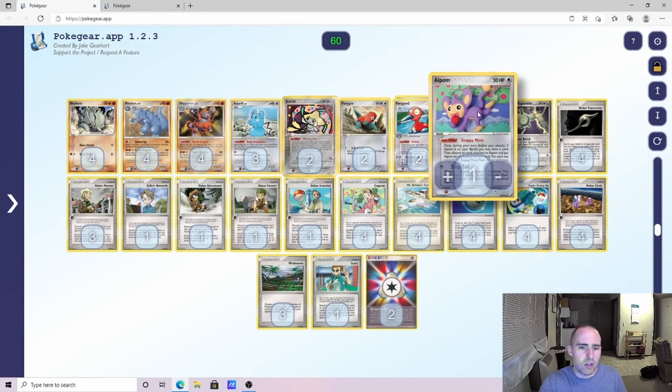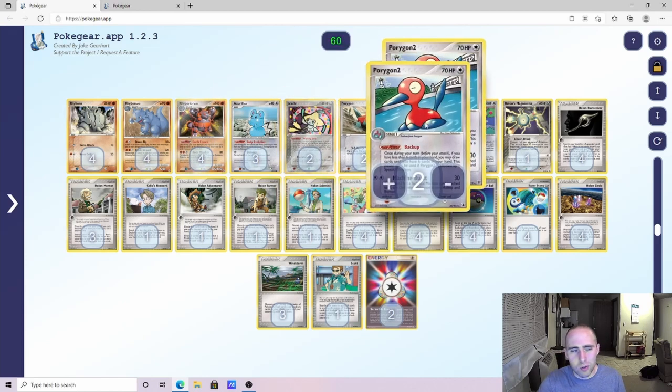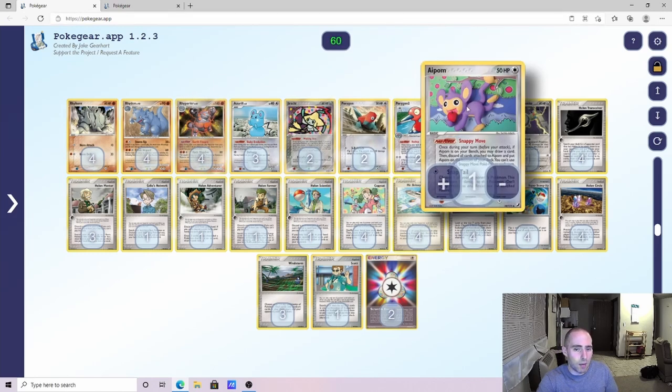Things you can argue about this list: I think you can make an argument for a higher Jirachi count, or even playing Warp Energy or Warp Point and trying to get multiple Wishing Stars off. I found Porygon and Porygon 2 to be underwhelming — some matchups they're really good, but I just find my hands so large I'm not getting value out of them. You could make arguments to drop them entirely and go with Jirachi and a Warp Point strategy, which would also help with Cessation Crystals. You could also argue going Magcargo in the deck to combo with Apalm.